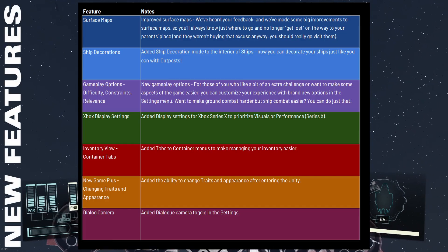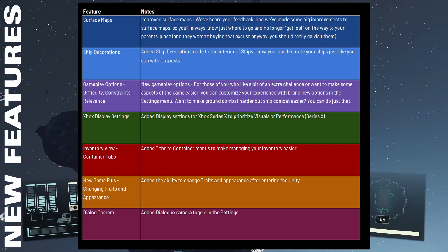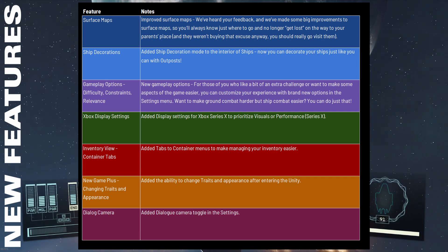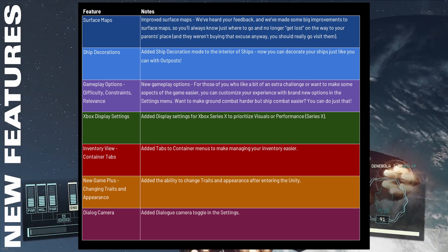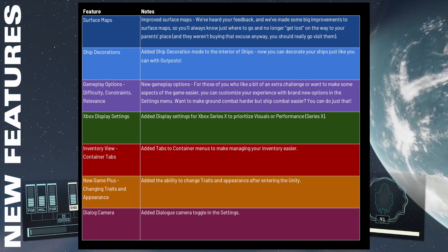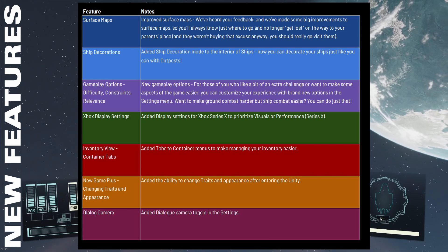These are the new features — they're on their blog post and on the list, and I'm not going to read these to you. I've done a quick video on surface maps and one on the ship search, which is actually not a feature change — that's going to be a gameplay change later. The surface maps look fantastic, go check out my video on those. I'm currently working on a video on ship decorations; you can build things inside your ship. The most useful thing I've found for a New Game Plus player is a bounty kiosk. I've used it already out in space, collected a bounty, didn't need to go any place, walked to the back of my ship, and paid it off.